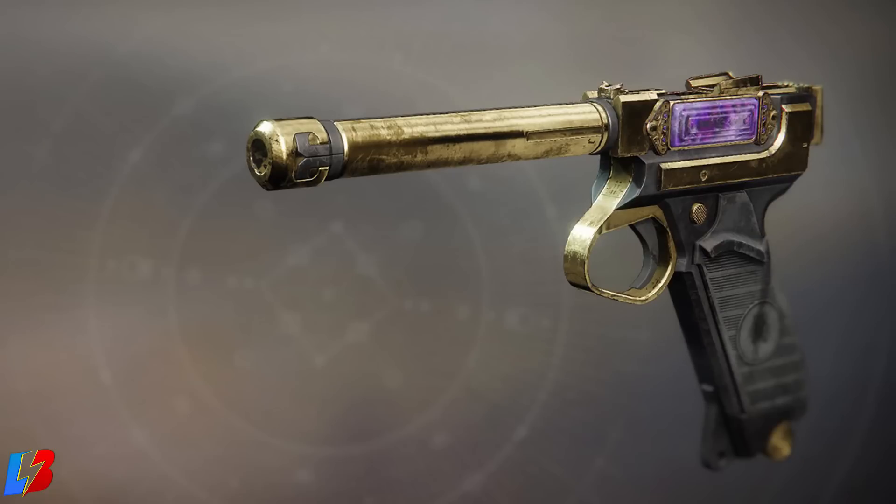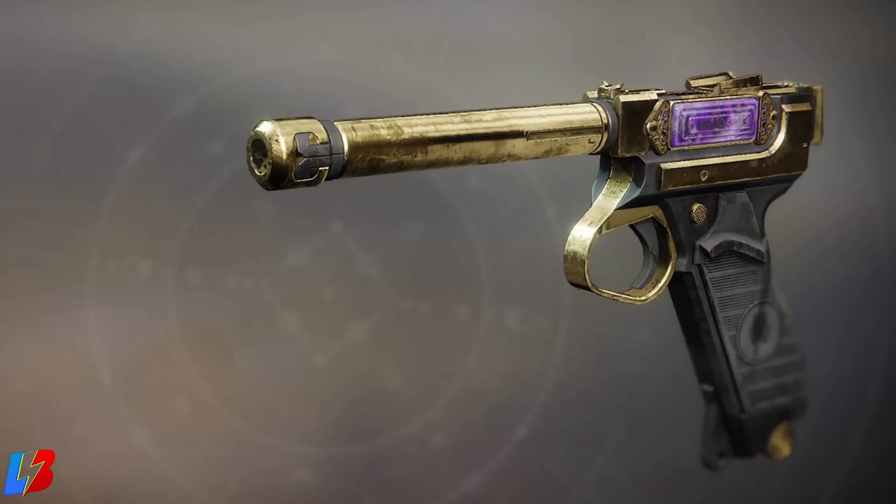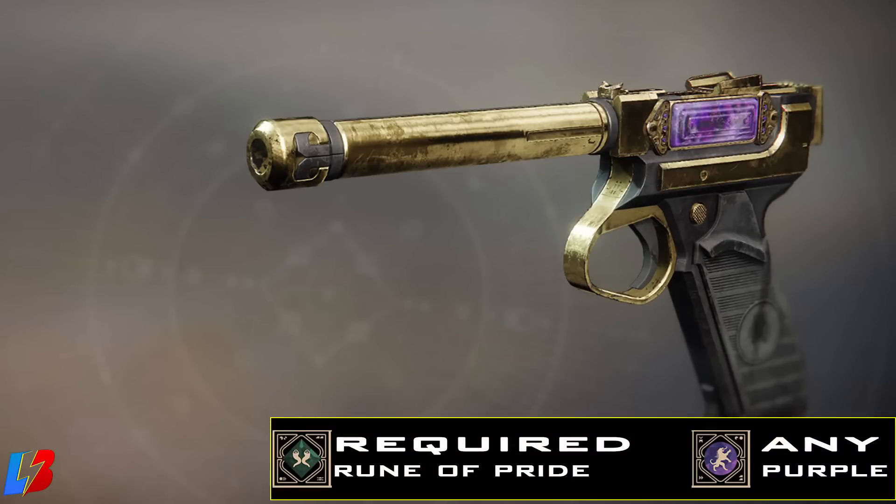Next up is the sidearm called the Drang Baroque. This is going to require a Rune of Pride, which has to be green. And you're going to need to pair this with any purple rune — this will give you the sidearm. Make sure that you have the green one; that's the main one you want to prioritize.